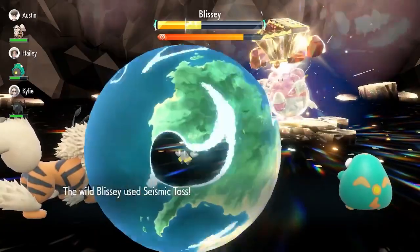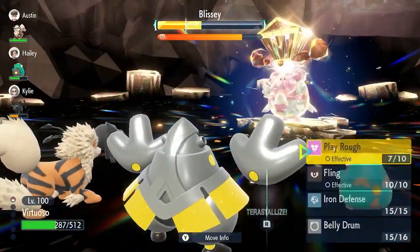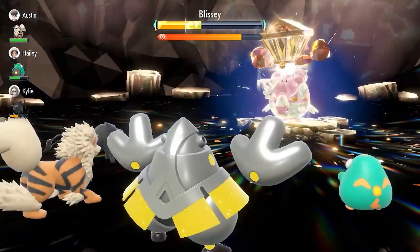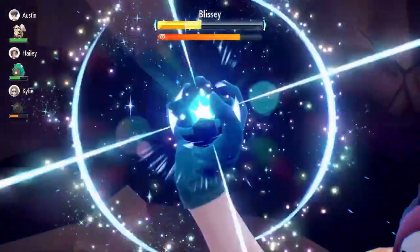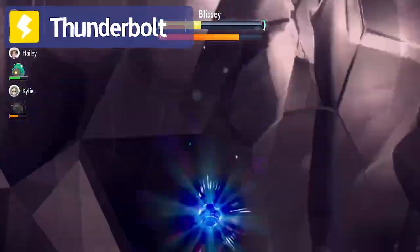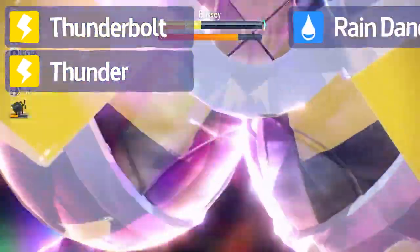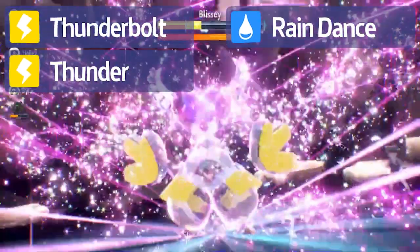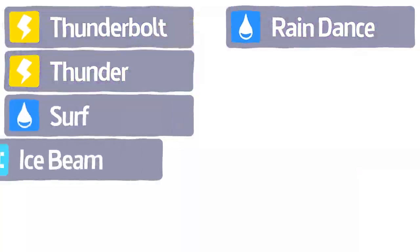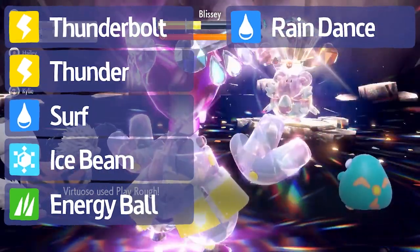The first Tera type we're going to talk about is Electric. I think this makes thematic sense because Rayquaza flies in the sky and there's thunder up there. Rayquaza would obviously need a strong STAB attack for its new Electric type, and Thunderbolt is probably quite likely for this, but Thunder is also an option. Rayquaza could also run Rain Dance to make Thunder always hit. For coverage, Rayquaza can run Surf, Ice Beam, or Energy Ball — all pretty strong attacks that can deal with Ground types effectively.